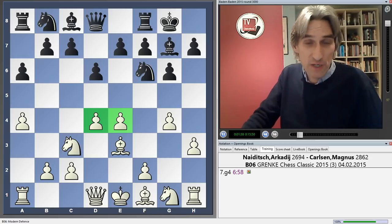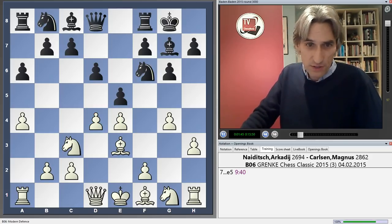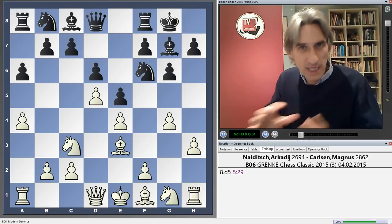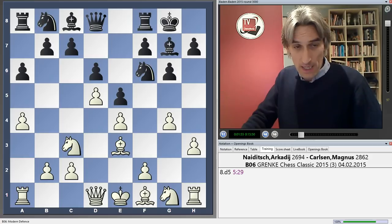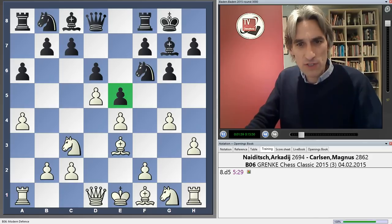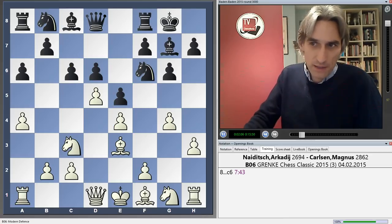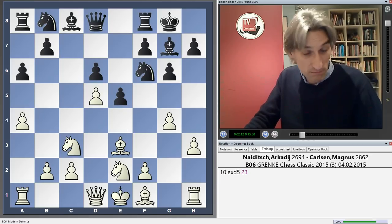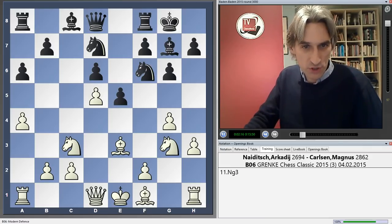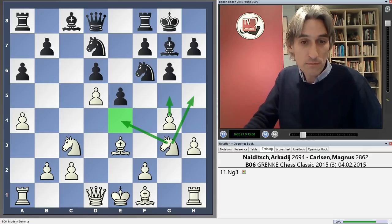g4 looks crazy, advancing the pawn on the side, but when you control the centre you can get away with moves like this, and it can be very nice to gain space on the kingside. Black has to strike back at the centre — c5 is a reasonable move, but Carlsen chose e5. Neidich closed the position, so the game has the character of a kind of King's Indian, except White's pawn is on c2 rather than c4. We have this locked centre, and White has gained very useful space with g4. Neidich continued with Ne2 — a standard idea.